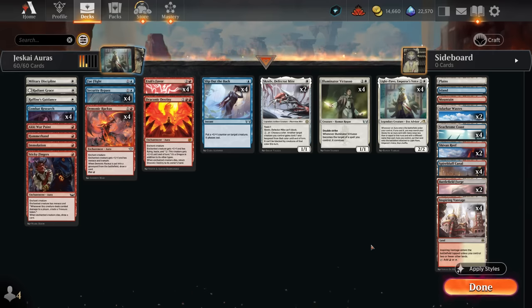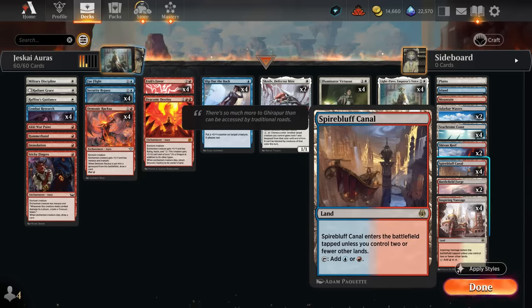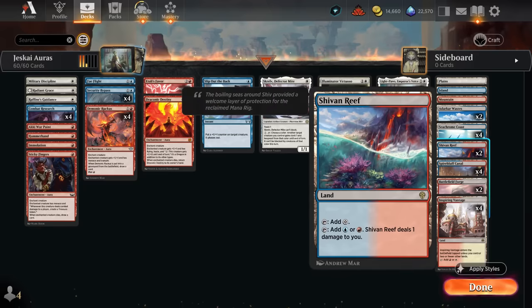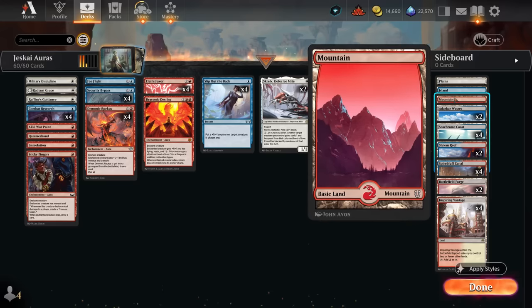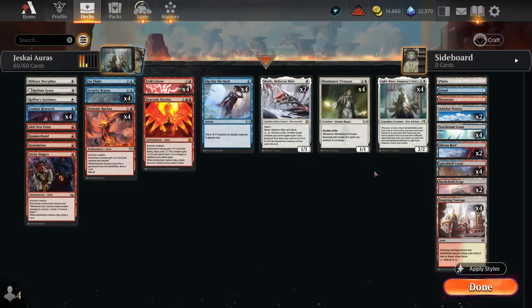Another very important upgrade is in the mana base — we finally have some of the fast lands we were missing, such as Inspiring Vantage and Spire Bluff. These will make our mana base a lot less painful and less awkward in the early turns where we'd usually have to play a bunch of tap lands or pain lands. We still have a couple of pain lands just to have more untapped sources and dual lands in general, plus one of each basic in case we need to search those up. No real room for channel lands in this build. That's our deck — now let's jump into some games.